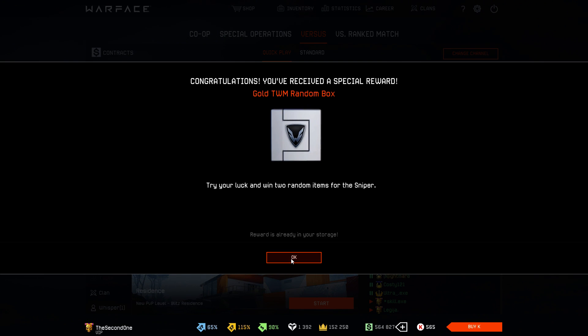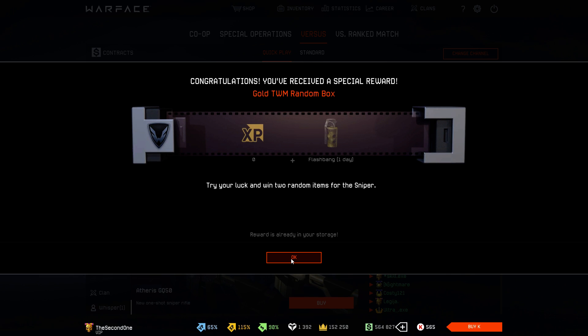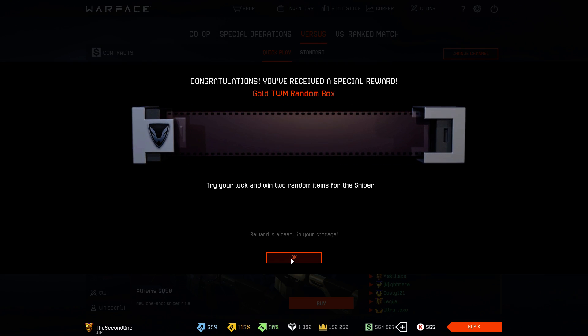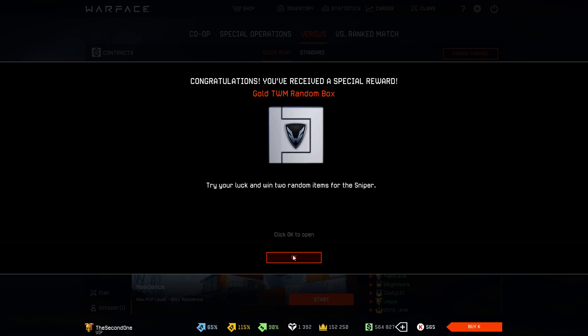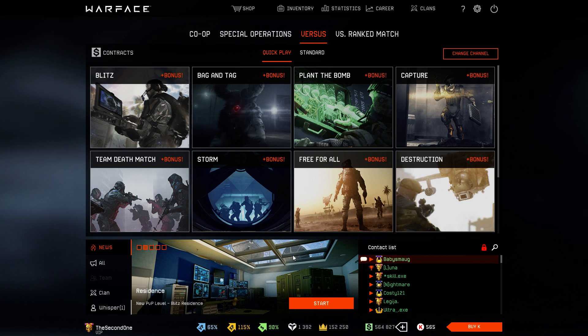Now it's the Gold TWM Random Box, where I got one blue smoke. The second TWM Random Box — I get nothing. The third TWM Random Box — again one blue smoke. One more box, will we get something handy? Well, one resurrection coin is handy. Let's see if we get something more — three more units of blue smoke. And that's it, that's all we got.